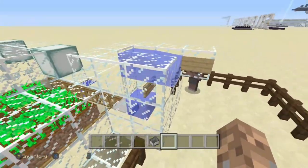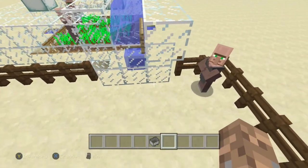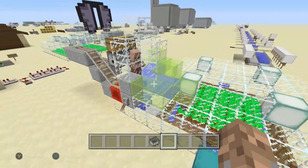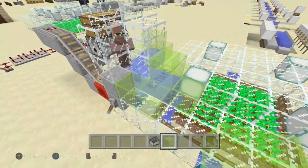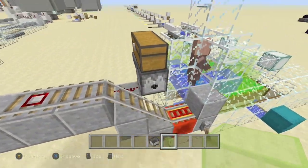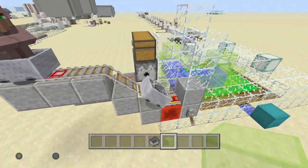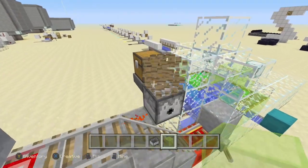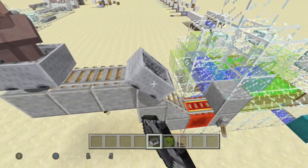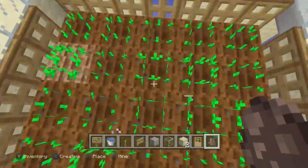If you want babies to drop into an area, you just need a sign to stop the water and they'll fall in as soon as they grow up. For an automatic minecart pickup system, push them into a corner using water sources and use an automatic minecart-dispensing system — press a button, it dispenses a cart, and once they leave it dispenses a new one. You don't need any of that if you just want a manual system.